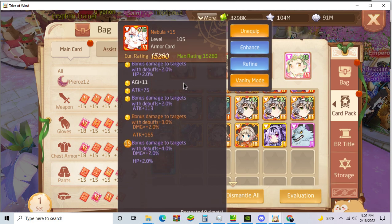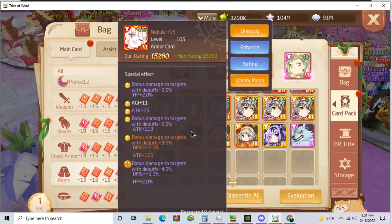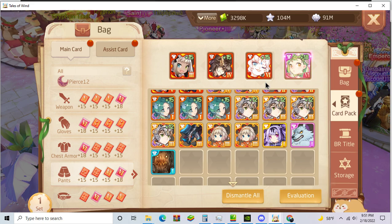Nebula is the best free-to-play PvE card in the game. I would recommend getting it. It is like the best PvE card in the game.